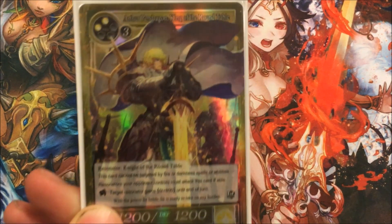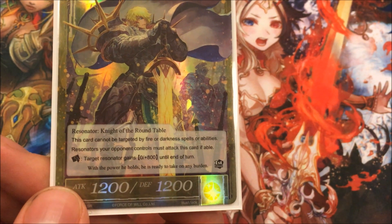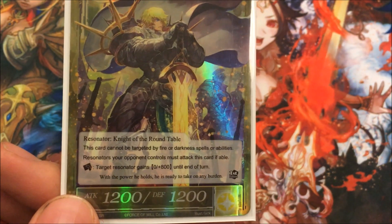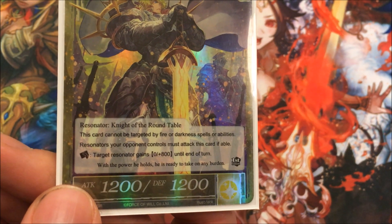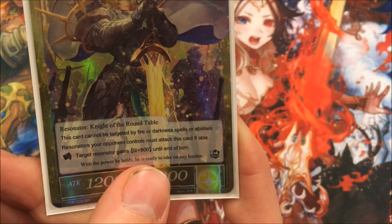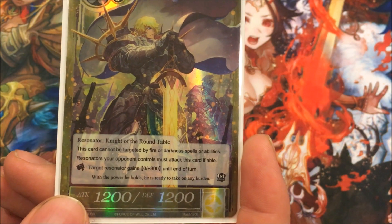The next card is Arthur Pendragon, King of the Round Table. He is a Knight of the Round Table. This card cannot be targeted by Darkness or Fire spells or abilities, so it can't be targeted by your own ruler's removing-from-game ability. Resonators your opponent controls must attack this card if able. You can tap him to give a target resonator +800 defense until end of turn — give it to himself to make him an even 2000 defense. So everything has to swing into him when he's on the field, which is really nice.